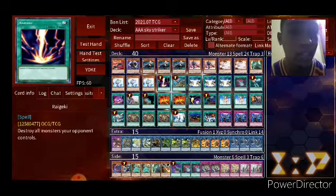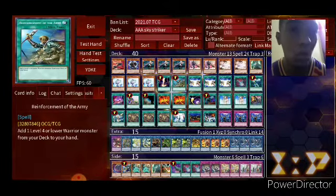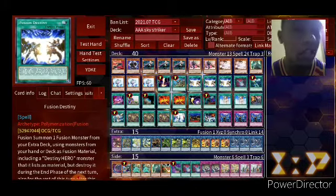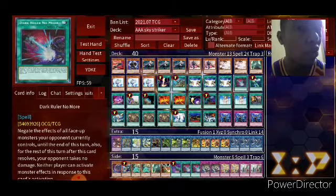One Raigeki — that is a spice. Some people use it, some people don't, but it's very good. One Reinforcement of the Army for adding a Warrior — that's either Ray or Rose. Consistency piece. Three Fusion Destiny for the DPE package. Of course, one Dark Ruler No More in the main — side two, just in case. Gotta break those boards, right?